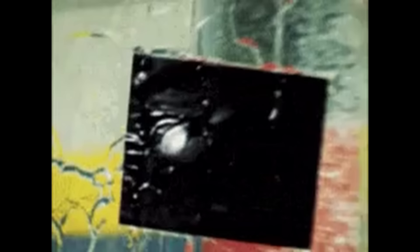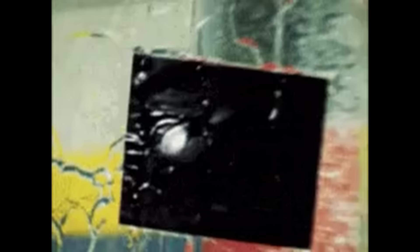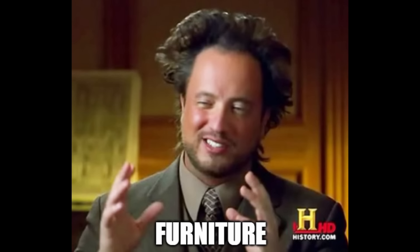Your first effort at fortification is likely going to involve doing something about these weak points. First, you can close the curtains so the zombies can't see in, though this also means you can't see out. This is something you might do in the opening minute of a game, but it's not really even a short-term strategy. If you need more curtains, you can hang sheets you find in containers or pinch curtains from other windows.